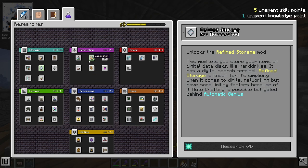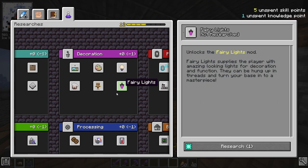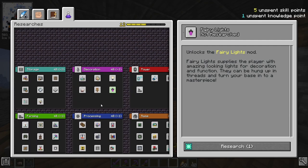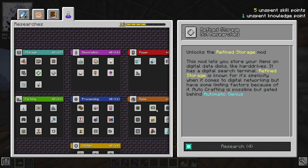However, in the decoration category, if I take something like furniture, it reduces the price for anything else in these categories. So the wise choice really is to take something from the decoration category so that when we want to get something like mechanism, create, or refined storage, it will be a lot cheaper.